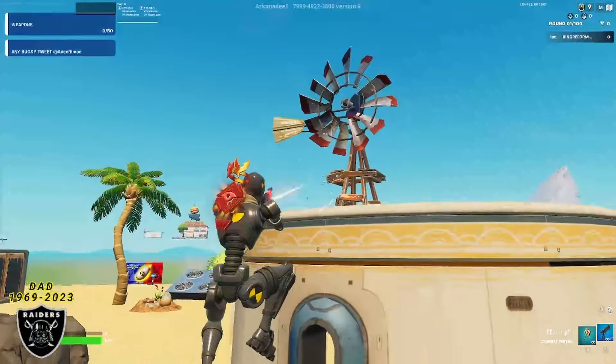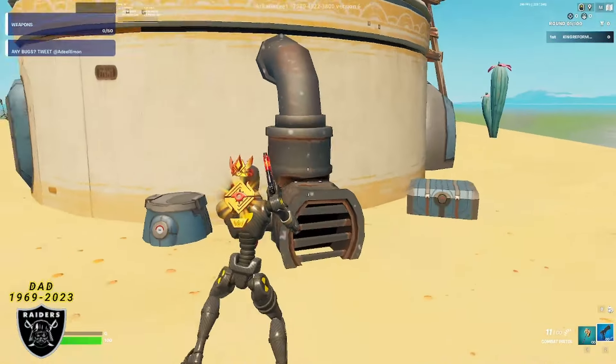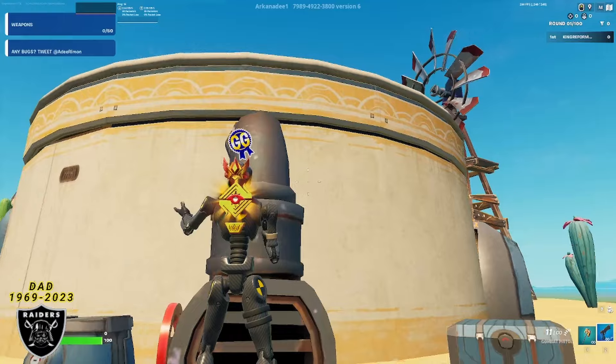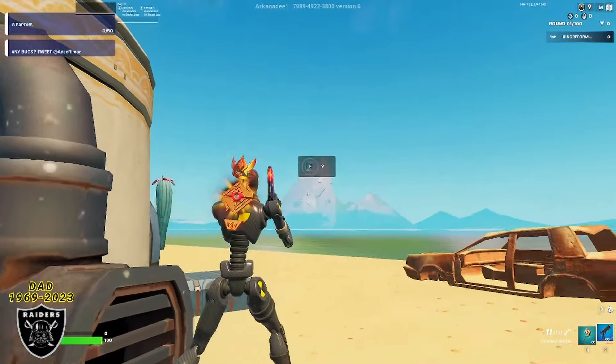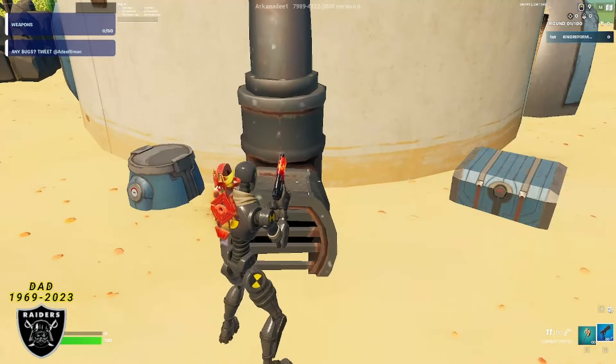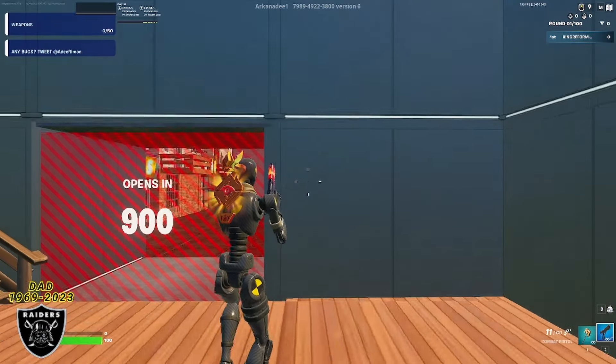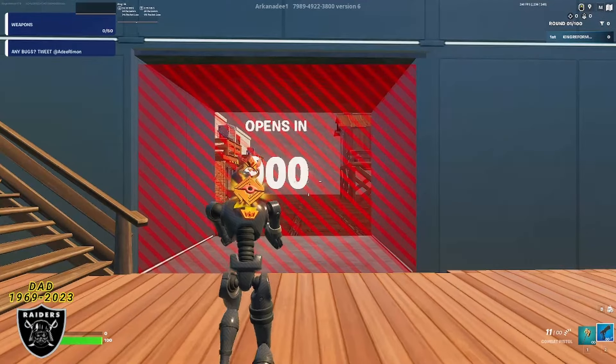Once you make it over here, walk over to this metal pipe. There won't be any buttons on it right now, but as soon as you do an emote, turning to the right will make a secret button appear up here. So stand by the metal pipe, do any emote, then look out towards the water for the secret button. Push that button and it's going to teleport us to the timer room.